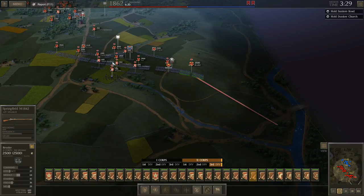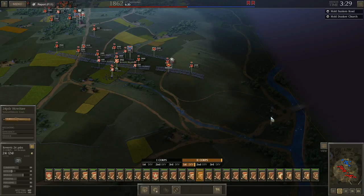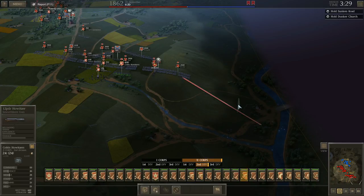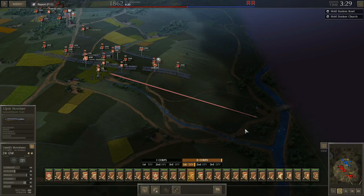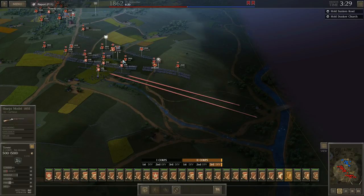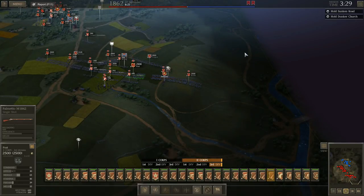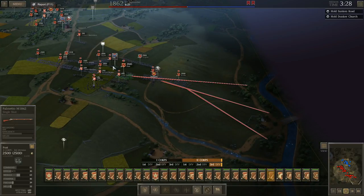I don't want to allow that to happen too easily. I'm going to put these 24-pounders right down in there — they may suffer some casualties but they're going to cause all kinds of havoc. I'm also going to send my howitzers down there. He always seems to get his first brigade of cavalry through here, so I'm going to put a unit up here just to cover that because that first one will sneak across and try to break loose.